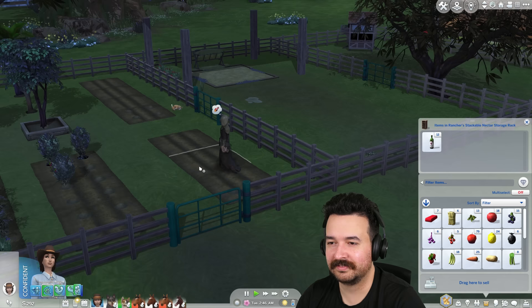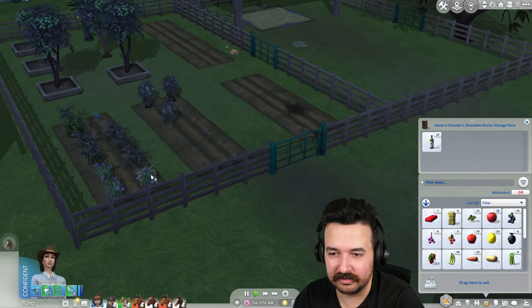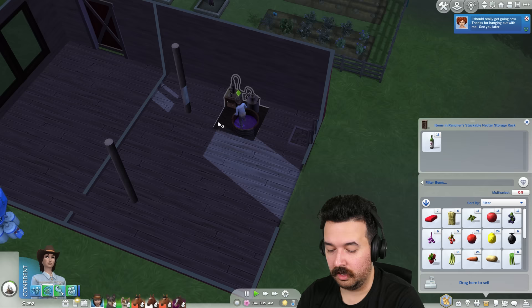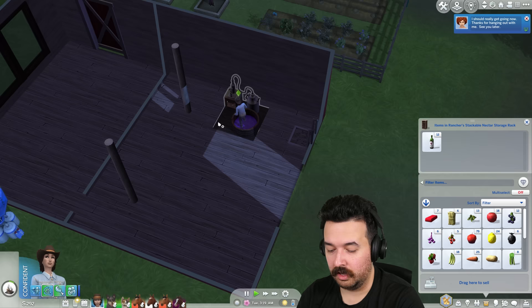This can also be evolved. I do not have a lot of money. We're going to sell some more of that nectar — we should really make more nectar. I can't make grape nectar anymore though. Can we just do some berry nectar? Let's go do that.